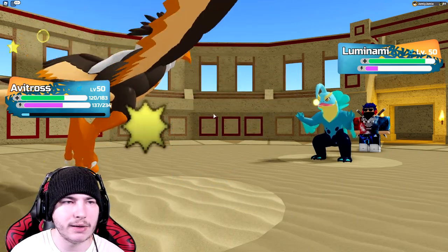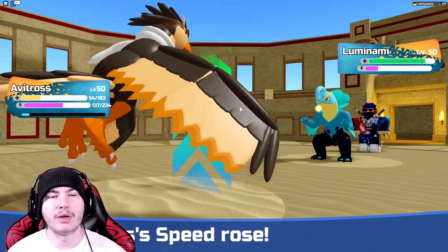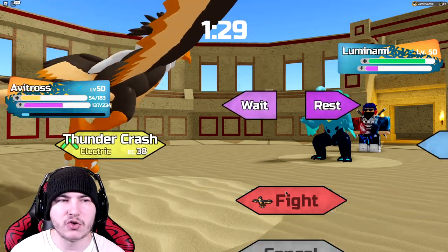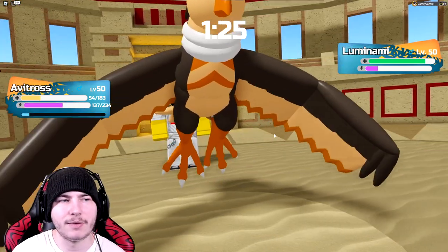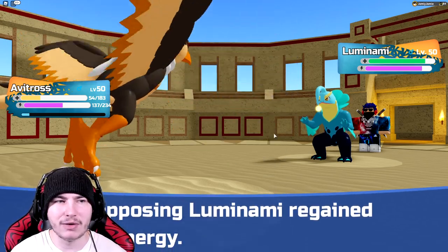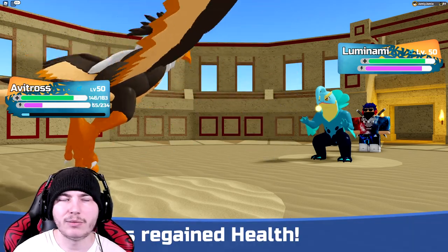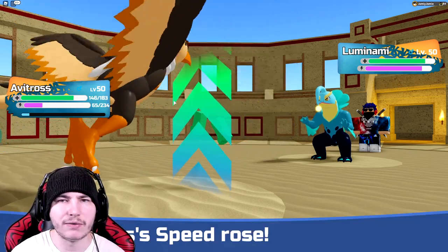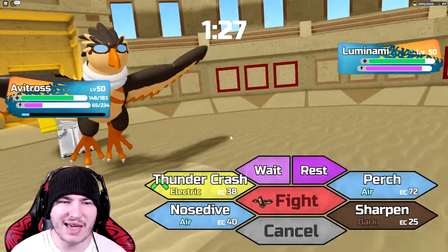They go for another Thunder Chomp, which is fine — it's going to do a lot of damage. If they Paralyze, that's actually going to suck, but I'm revved up so I should outspeed basically everything still. I have Mysterious Dust too, so I can actually get rid of Paralysis, which is kind of good. Going for Perch on the next turn. I could actually go for Rest here, but since I have so many Rev Up boosts, I think I'm still good.